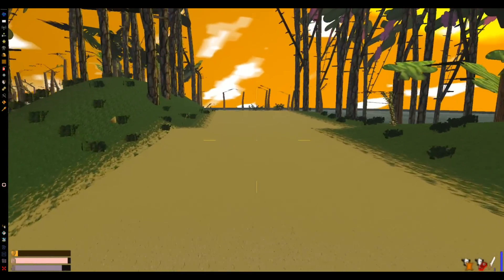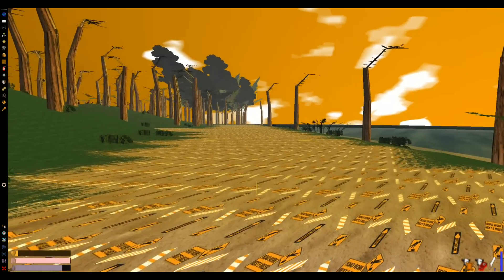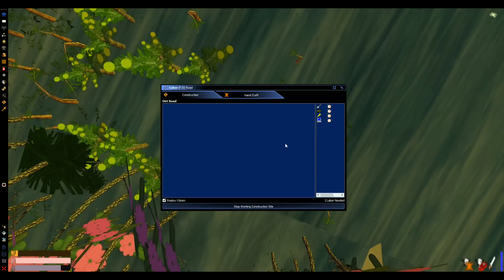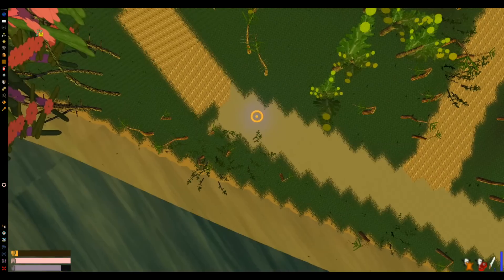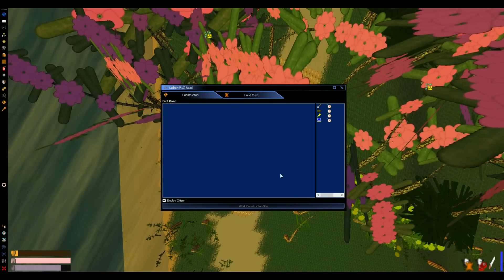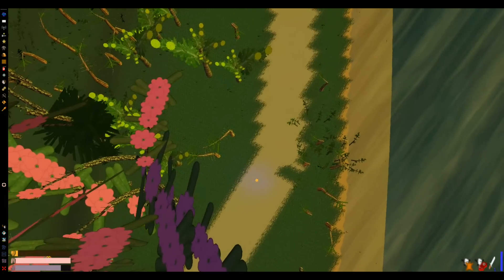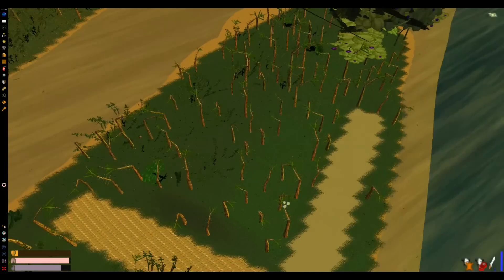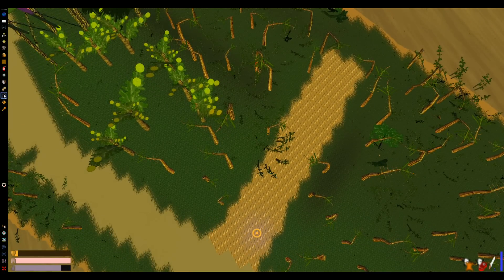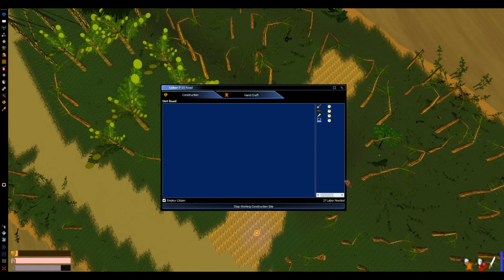Let's hop on over here and finish this really long road we threw up. I even threw up another road trying to figure out what the heck was going on over here. We can actually get back up here now — we'll work this one. It looks like I missed this one here, so we'll come up right here. You've got to make sure you're standing on the tile you intend to work — if you're not, this screen won't pop up when you click labor.